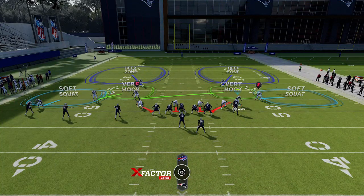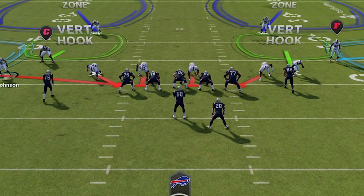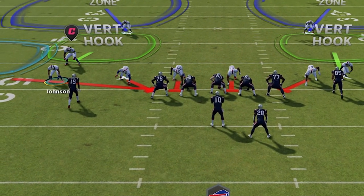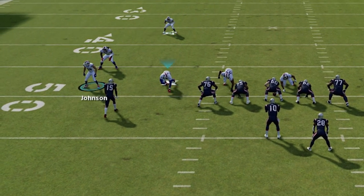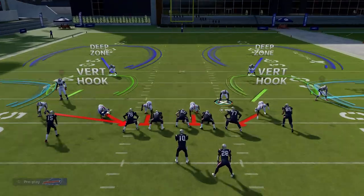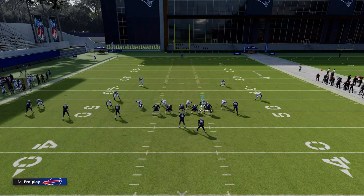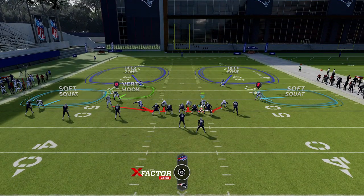One of the first things about this particular play is you want to make sure that you always have the blitzing cornerback coming off the opposite side of the running back. If it's a play action, you want to make sure this blitz angle causes the running back — whether on play action or just pass blocking — to not be able to rotate over quick enough to pick up this cornerback.